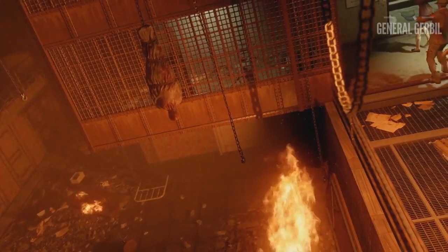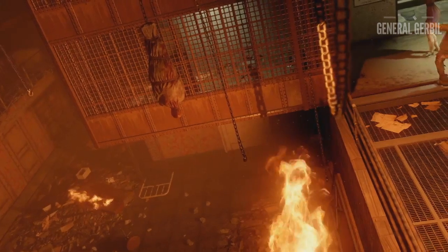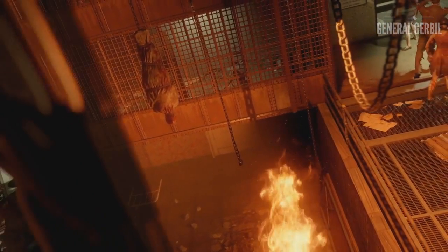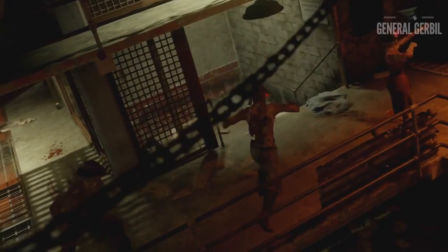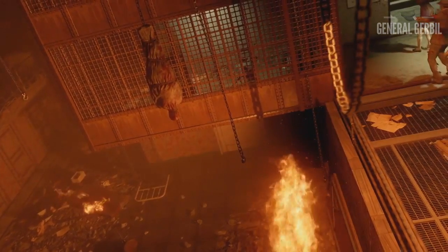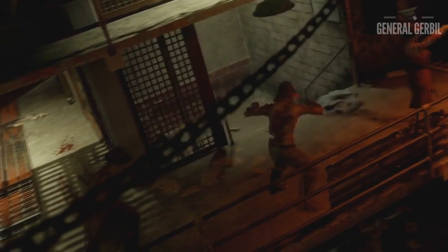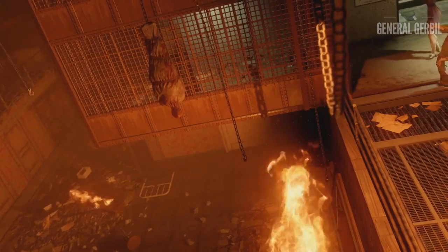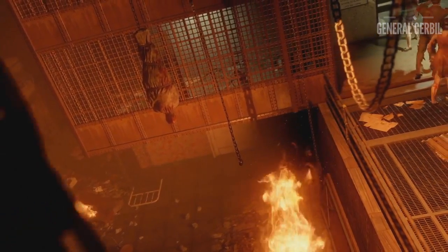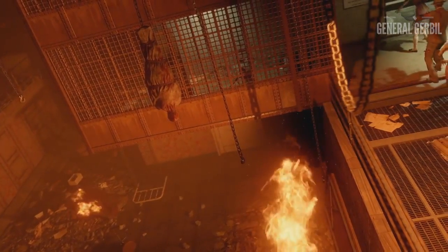Now we get several shots of Mob of the Dead clumped together. We can obviously tell it's Alcatraz because of the gates, the hanging bodies, the chains, and the colors. However, this area doesn't actually look familiar — I can't say I've ran through there before or find my way to the gondola from it. So what I'm thinking is: have they expanded some of the maps? Have they taken the theme of Mob of the Dead but made a new area in Alcatraz that we can play? I'm really happy this comes back because Mob of the Dead is my absolute favorite map of all time.